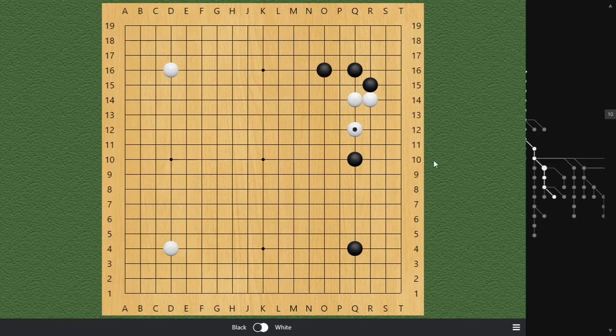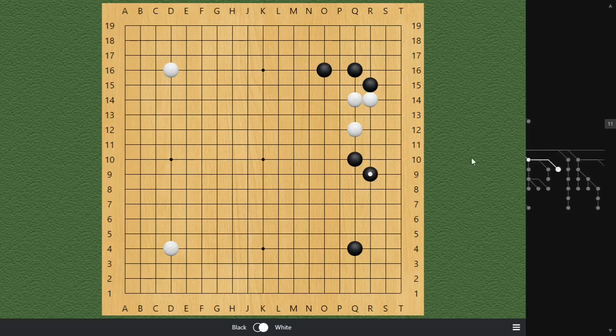If you say the bamboo shape isn't very efficient and you want to retreat at R9, I'll give you 100%. You're following the correct principles — squeezing White inside this valley, generating profits on both sides. As long as you follow the correct direction and the correct idea, gold is as easy as that.